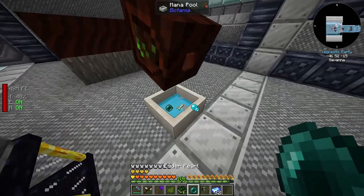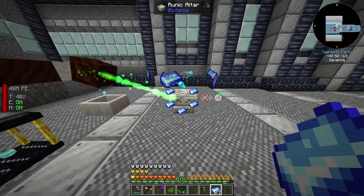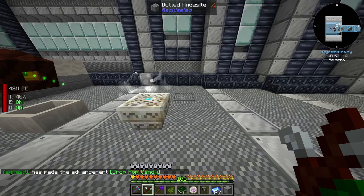Mana steel ingots we have, we just need the barrel - throw it inside, nice. Then right click with the living rock, right click with the living wand - that's how you make runes guys. Unfortunately I've done a lot of recording but a day's footage was lost because the mic wasn't working. I made a bunch of flowers which use energy to produce mana and we basically progressed to terra steel.